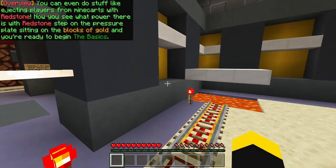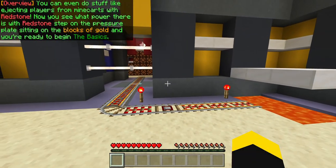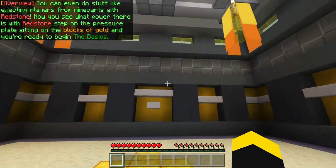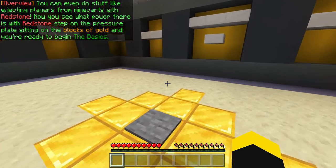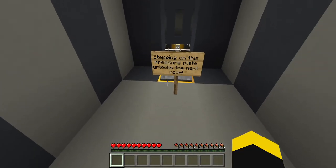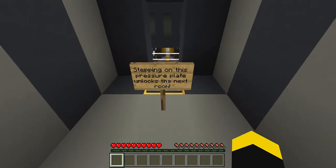You can even do stuff like ejecting players from minecarts with Redstone. Now you see what power there is with Redstone — step on the pressure plate sitting on the blocks of gold and you're ready to begin the basics. Stepping on this pressure plate unlocks the next room. Let's jump on it.